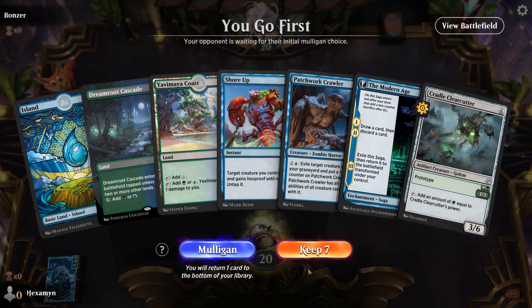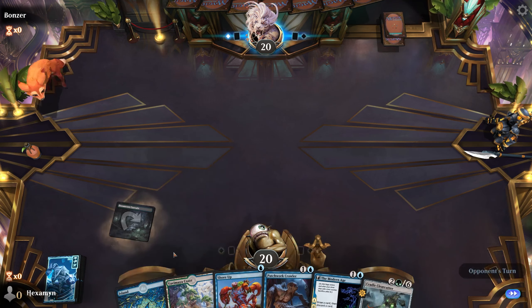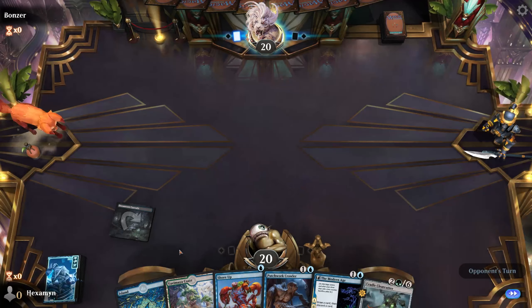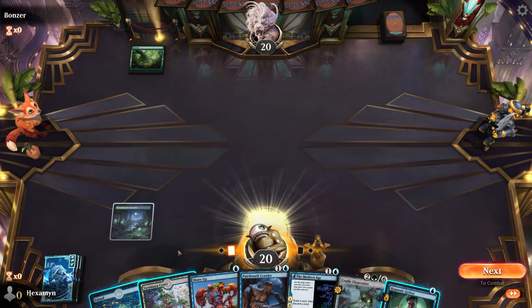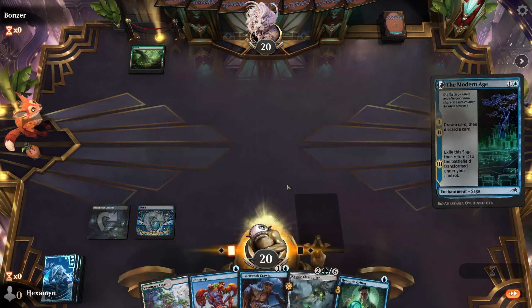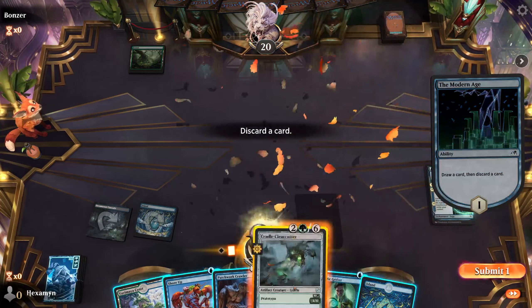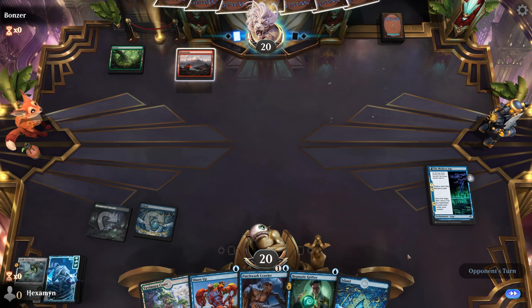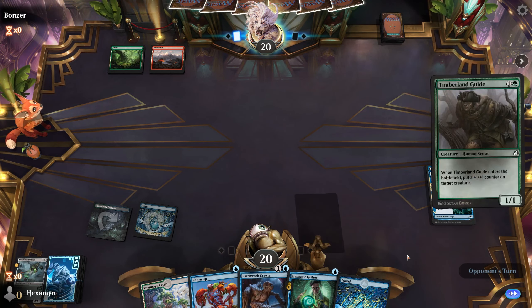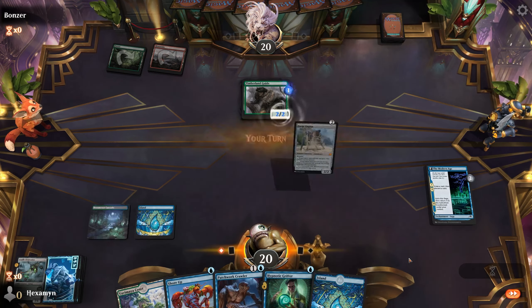Alright, on the play here. This is a really nice hand, so we will keep this one. We'll drop our Tap Land and say go. Opponent with a Forest. There's a Grifter, which is nice as well. But we will cast the Modern Age here, and discard the Clear Cutter. Opponent with a Gruul deck it seems, and a Timberland Guide — so that's a 2-2.